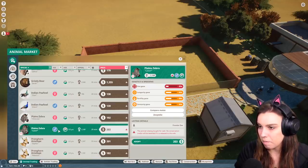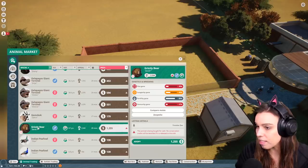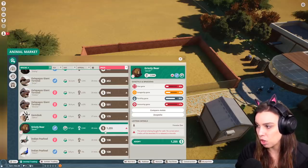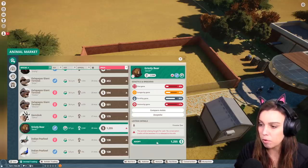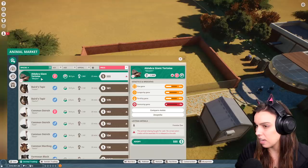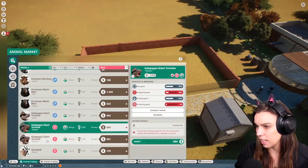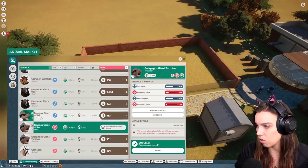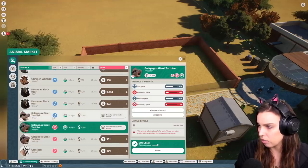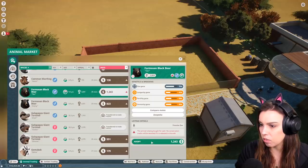What about zebras? Zebras are pretty cool, but they have a very low fertility gene. We really don't have much selection today. A grizzly bear would be really cool, and this grizzly bear does have a pretty good fertility gene. So I'm wondering if we splash a little cash on Jacob as the star animal. And then we'll also get some animals to try and breed. We have a tortoise here — we could get George and Violetta. Violetta does have a really good fertility rate, so maybe we'll get these guys.